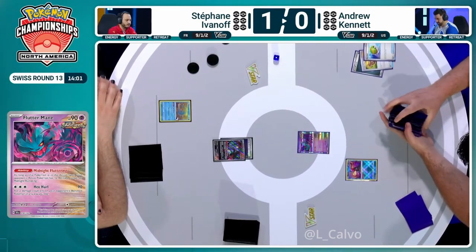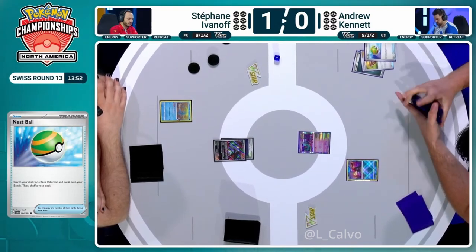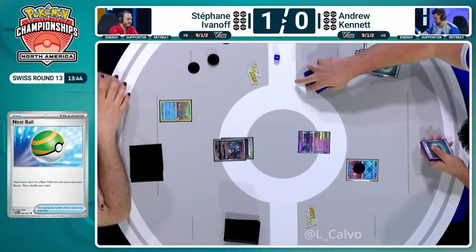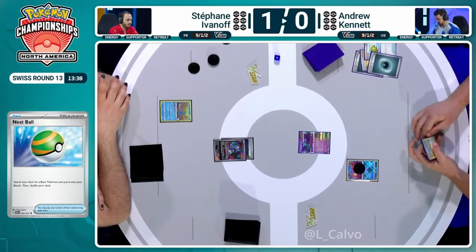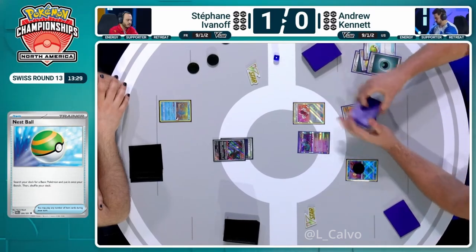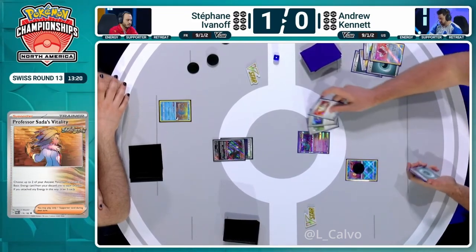The Turo on Munkidori — is there another Darkness energy available? That could be the way Stefan wins, using Munkidori twice. There's the Earthen Vessel — that's actually it. Munkidori was picked up by Turo, put back into hand. Earthen Vessel gets the energy Stefan needs. Attach that Dark Energy to Munkidori. Buddy-Buddy Poffin and a couple Explorer's Guidance visible. The Roaring Moon, Professor Sada — a lot of key cards for Andrew in those prize cards.